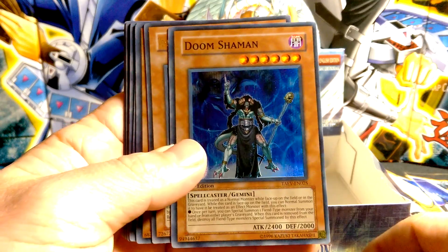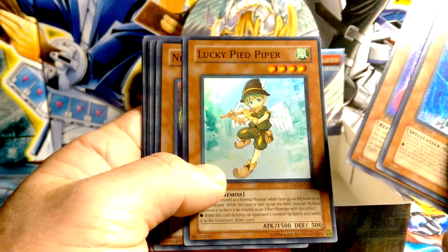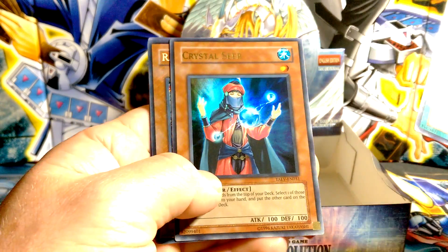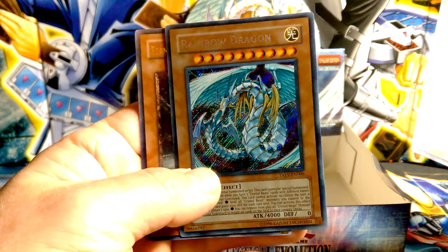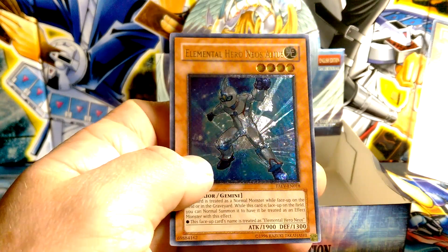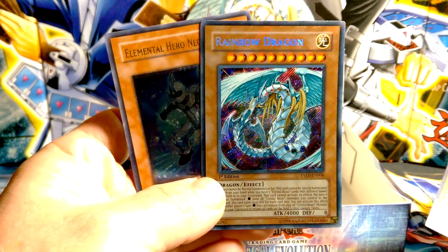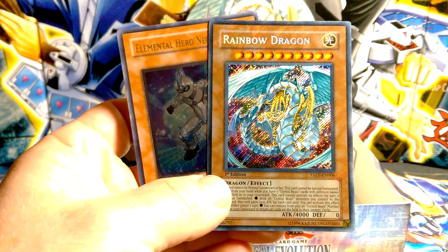So we got Doom Shaman, Venominon, Lucky Pied Piper, Necro Gardner, Zombie Master, Fifth Hope, Crystal Seer, Rainbow Dragon secret rare — pretty sweet — and Elemental Hero Neos Alias. These are probably the best two cards I got. I hope you guys enjoyed and we'll catch you on my next video. Thanks for watching everyone!